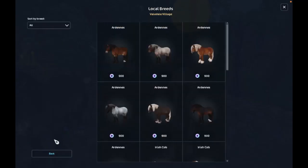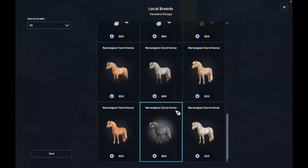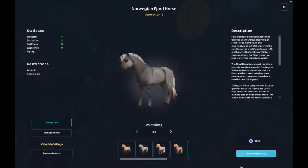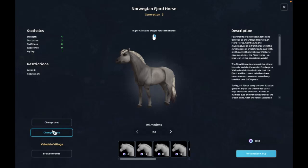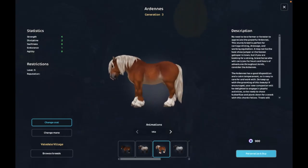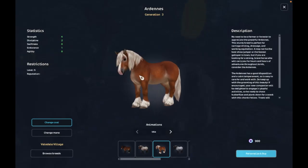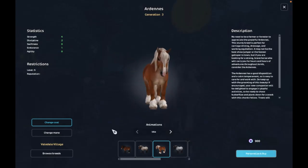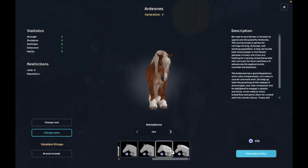I might actually get this one without spending extra star coins. Let me see the manes on this one. Oh, this one's actually kind of pretty. I don't really like the generation three features though — they're not the prettiest. But anyway, back to the Ardennes — this is an Ardennes buying video. Here we are. It's just so fluffy. I think I might get this mane, actually — it's very cute. Yeah, I'm going to get the braids.